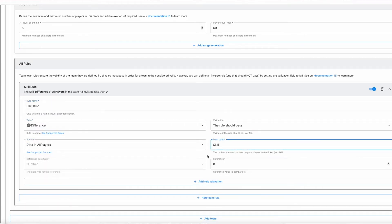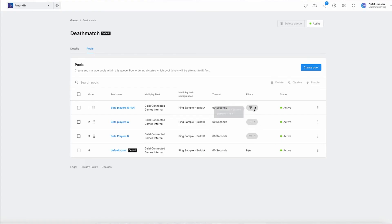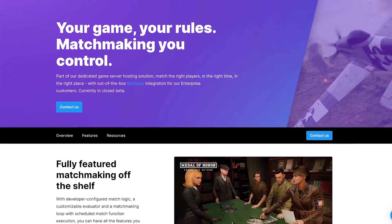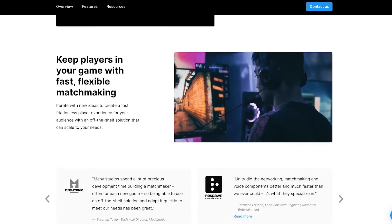If you're hosting your game on Multiplay, you can be up and running with Unity Matchmaker in no time, saving you the time and stress of building your own system from scratch. To get started with Unity Matchmaker, go to the Unity dashboard and check out our official documentation. Remember, you'll need to be using Multiplay to host your game in order to use Matchmaker. You can also check out the Matchmaker page on Unity.com to see all the latest guides, use cases, and reports.